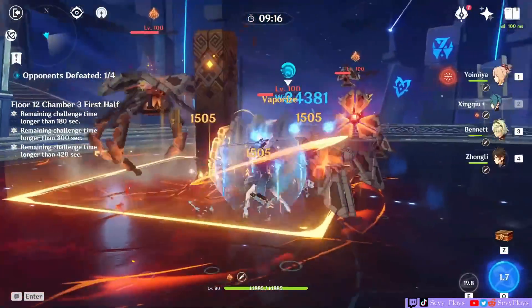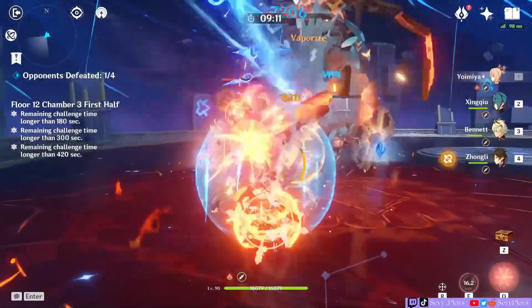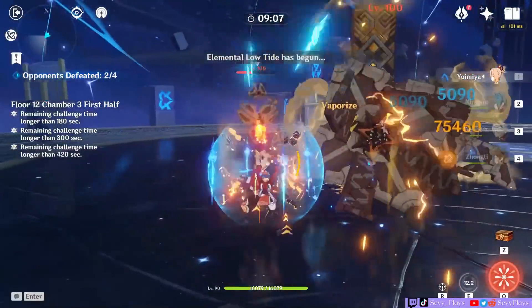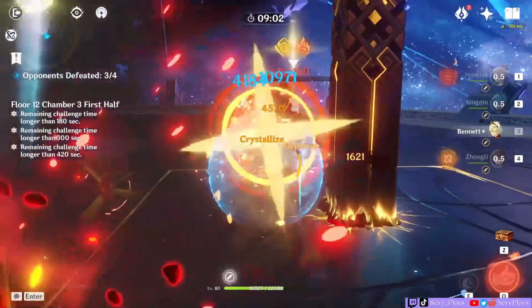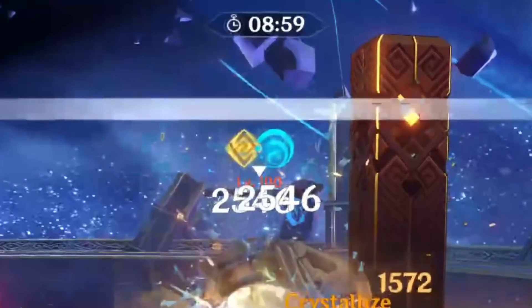The clear time on 12-3 for Yoimiya is also around a minute for her half of the chamber. I'm really happy she can actually clear these halves in a minute or so, because as you saw in my Spiral Abyss tips video, I struggled to even get them cleared in under a minute 30. Maybe it's just me, maybe it's the gameplay, maybe it's the team comp, but Yoimiya can clear the content quite fast.